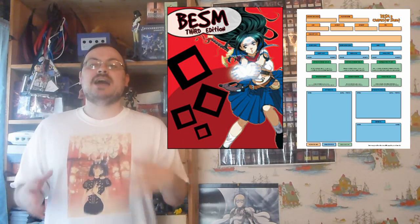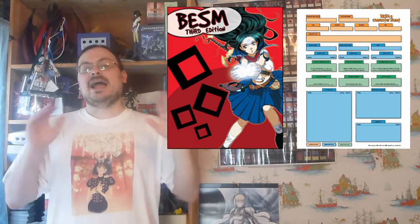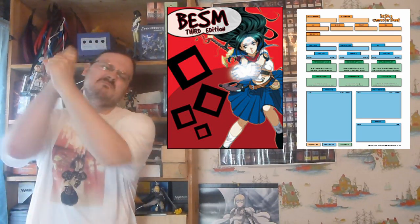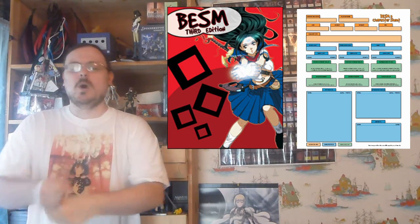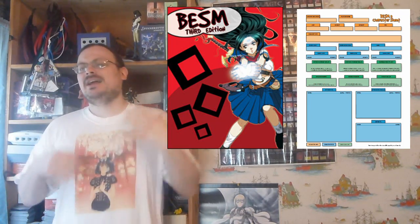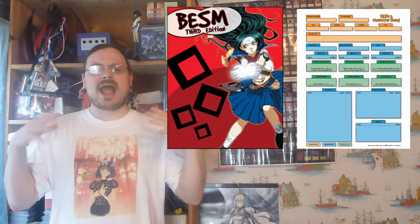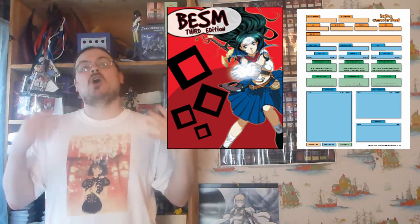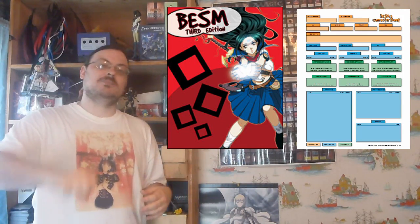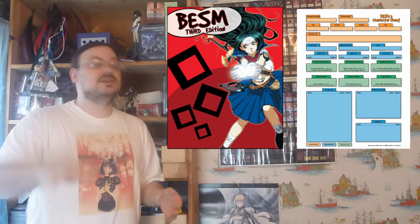You can also do a total attack, which means choosing to take a minus three to all my defensive rolls until my next turn, and in turn get plus three to a single attack. It basically means I'm opening up my defenses to make sure one big attack lands. Finally, the last combat maneuver is the attack to touch. This comes in when you're using certain abilities that require you to touch someone. When targeting just a touch, you get plus three to attack — you're not trying to penetrate their defenses, it's just a single touch, hence the plus three.